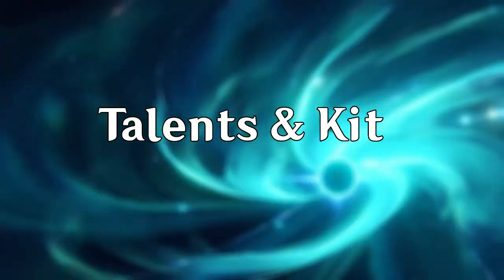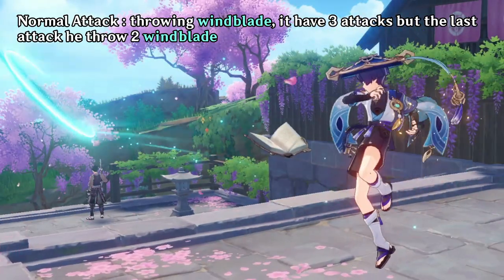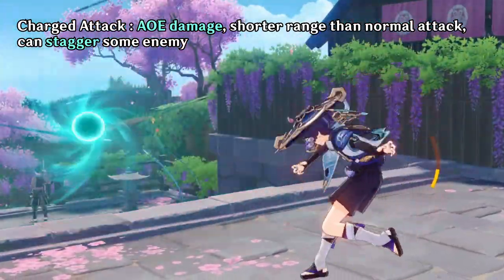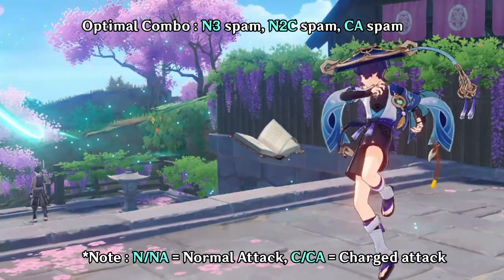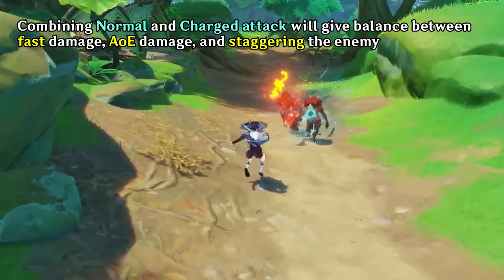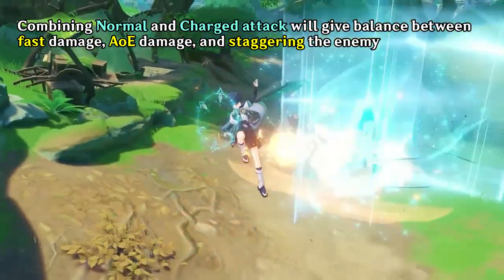First, let's talk about how Wanderer works. Wanderer's normal attack consists of 3 combos of windblades that travel fast towards the enemy. With his charge attack, he summons a wind pressure that deals AOE damage and can stagger certain enemies. His fluid attack animation makes it worthy to deal both normal attack and charge attack in one sequence, as the combination is what you want for fast damage application, some AOE damage, and even staggering the enemy.